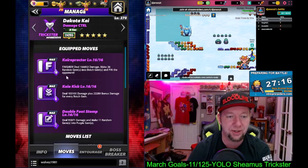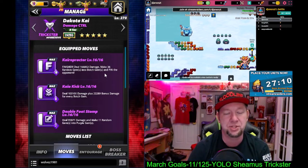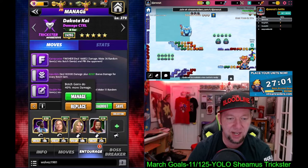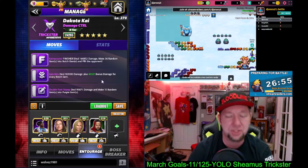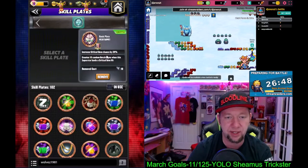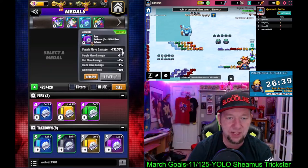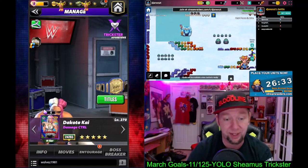The Kayo kick is an eight-charge purple dealing 103,000 damage plus 22,000 bonus damage for every botch gem. Then the Kayo-practor: a ten-charge purple finisher dealing 166,000 damage, making 36 random gems into botch gems, and pinning the opponent. For the entourage, we're running Woods Trickster, Riddle for 40% botch gem damage, Stacey Keebs for 40% botch gem damage, and Jimmy Use for 2,200 botch gem damage — 42,000 bonus damage for every botch gem. We're running the Head Games plate: land a critical gem hit and create 10 random botch gems. Double armor with a level 15, 133% damage boost to the purple move.